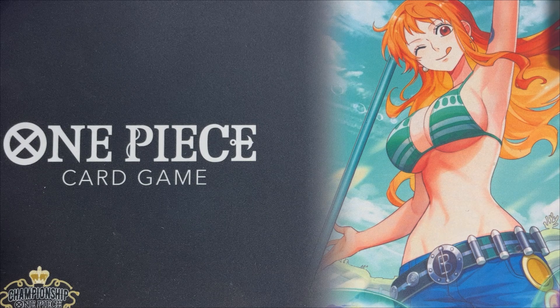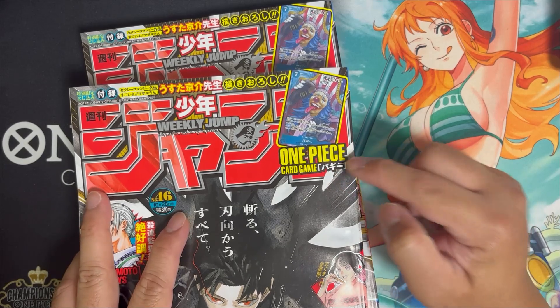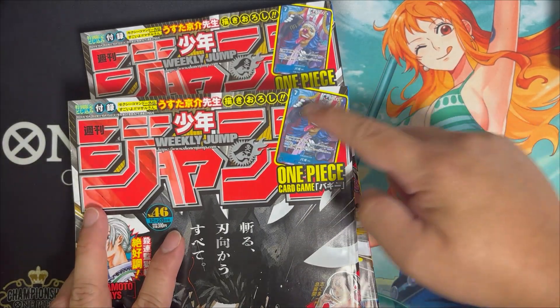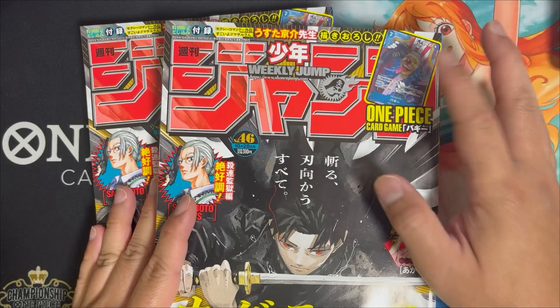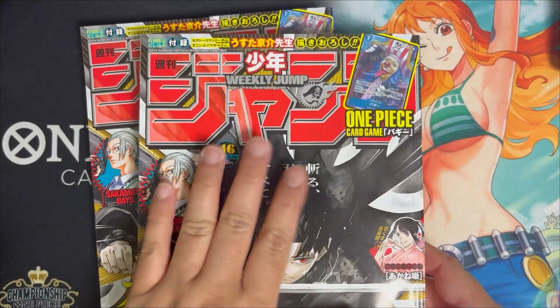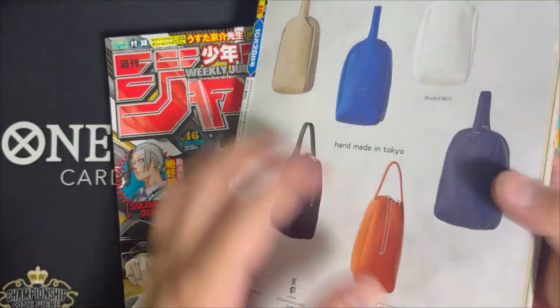For this video I'm going to be explaining how you can get this card if you are staying here in Japan. We got the Weekly Shonen Jump — this is a One Piece card game Buggy, and you'll be able to see the card right here at the top. The Weekly Shonen Jump only costs 310 yen, and I've seen the Buggy card selling for more than what this magazine is worth.